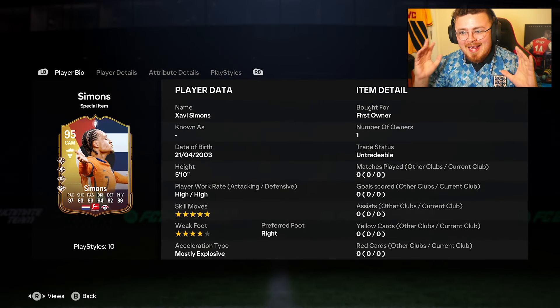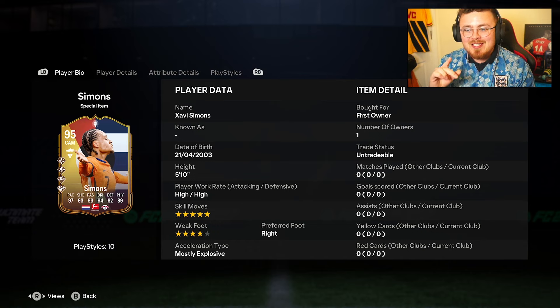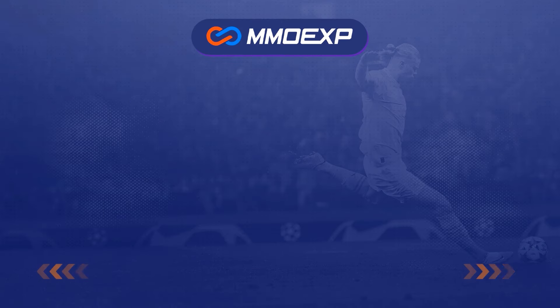A brand new era is upon us in FC24 Ultimate Team — it is four playstyle pluses. Javi Simons is up first. The card design's growing on me; originally when I saw it leaked I wasn't a massive fan, but the Technical, Trevela, Rapid, and Dead Ball playstyle pluses, plus five-star skills, make this a brand new SBC.